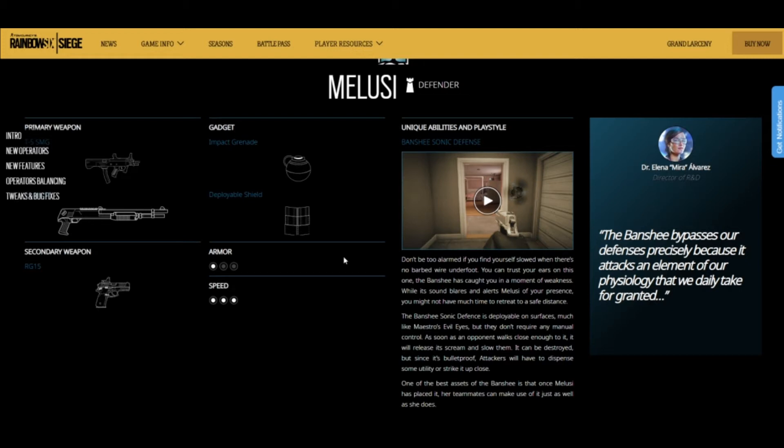Her main gadget is the Banshee sonic defense. You put it on a wall like a Maestro camera, but it's not a camera — what it does is when an attacker walks past it, he gets super slow and can't move around well until he gets out of range. You can destroy these with an explosion or a melee hit, so if you punch it or explode it it's gone, but if you shoot it it's still there.